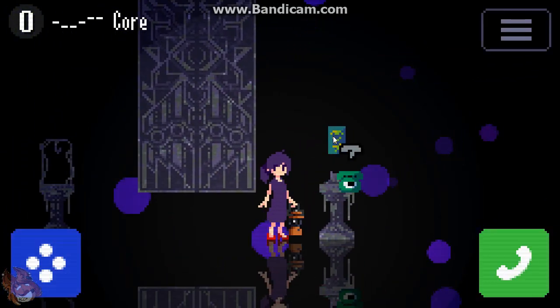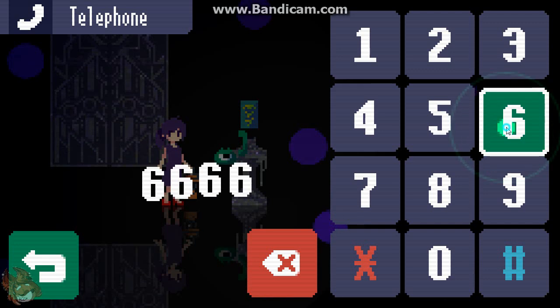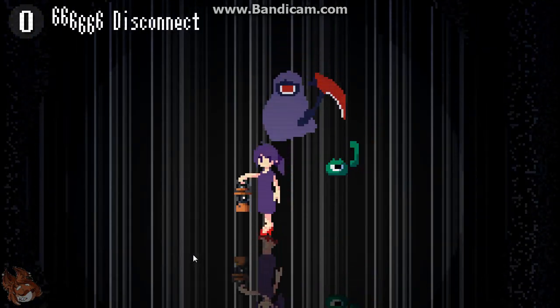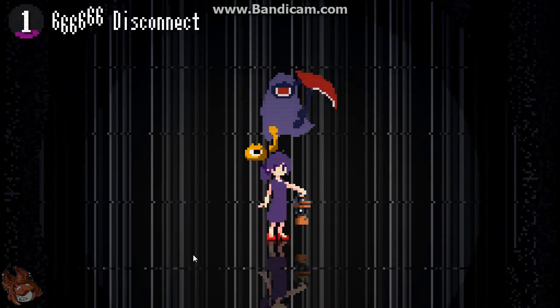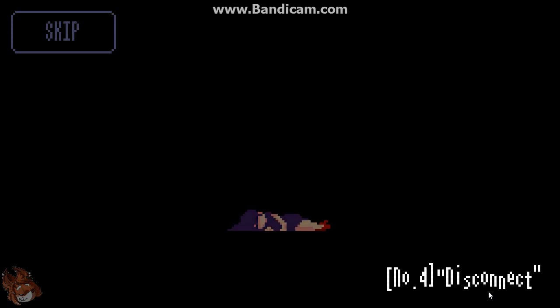But first things first, we want to go here. We're going to get one of the easiest endings. This is a world known as Disconnect. Usually if you walk to the side, you'll warp to different worlds, but in the Disconnect world you can't do that. That guy that's trying to hit us — if he hits us, it's game over, and it will grant us one of 11 endings. So come on, kill us. That's how you get that ending. Ending number four: Disconnect, one of the easier endings to get.